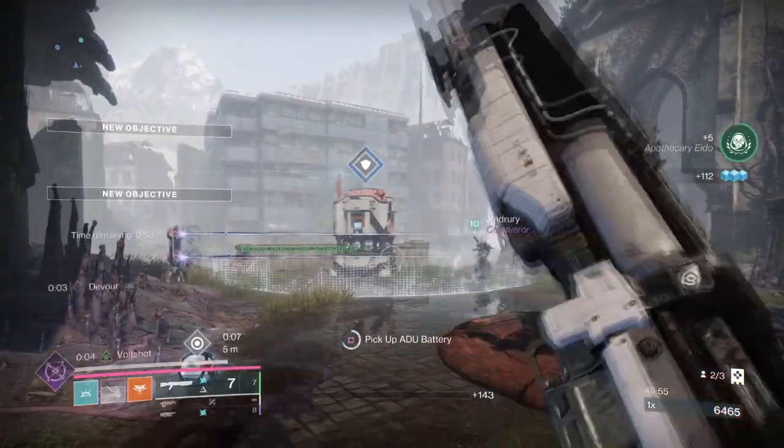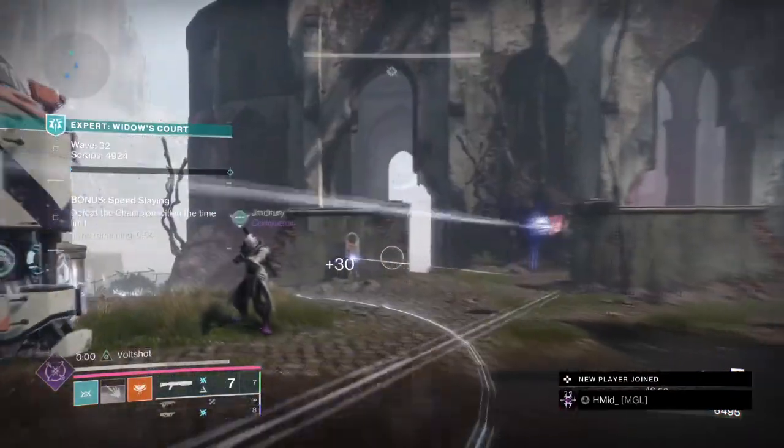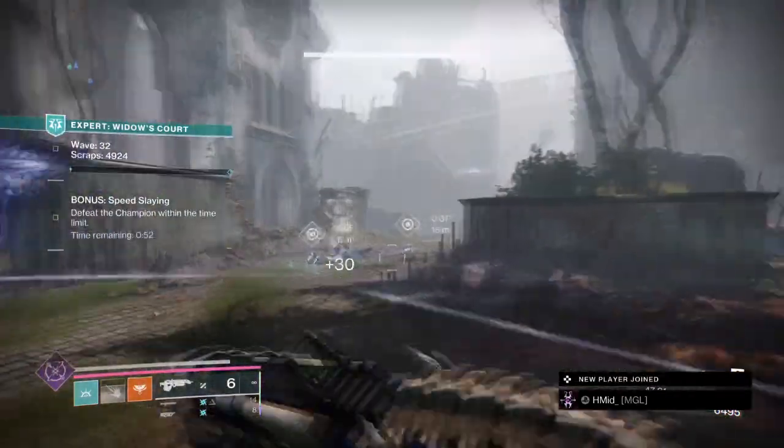Lastly, Facet of Grace and Solitude will work in tandem with each other by offering a buff for me and a debuff to those affected by it. This is just a prime example of a style you can aim for, but you could also go with Stasis instead — ultimately it's down to you.